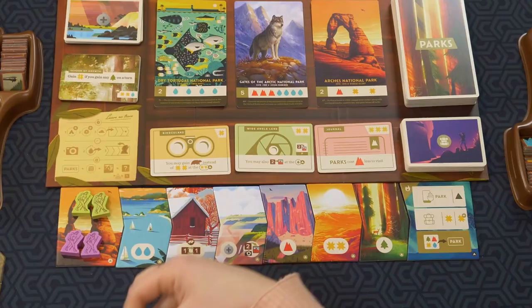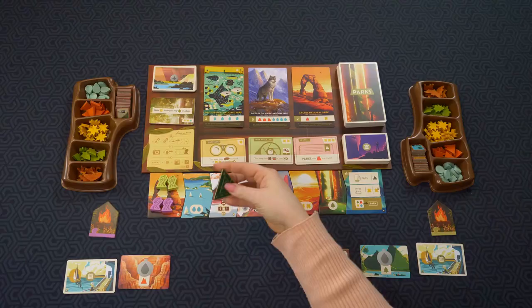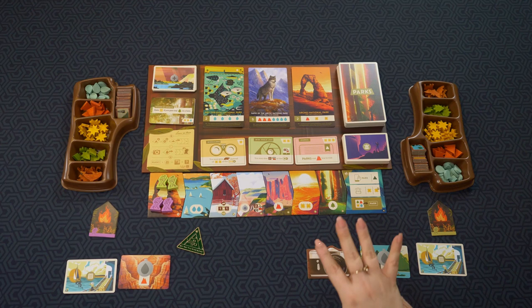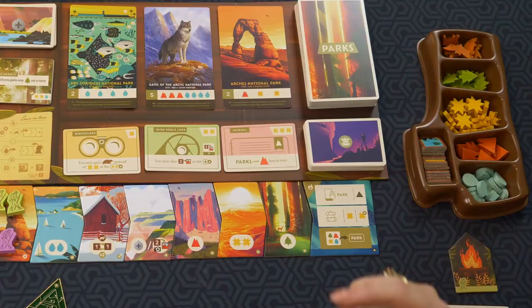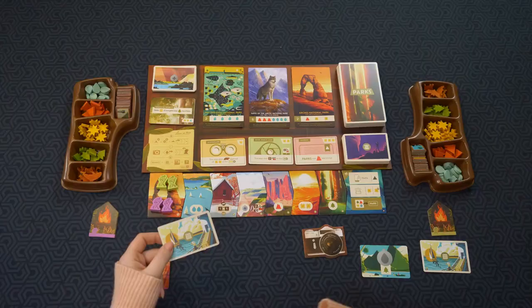My hikers are already getting ready to go. I've placed myself as first player — you get this awesome cool metal first player token. In the two-player game, the second player gets the camera. In a regular three- or four-player game, the person to the right of the first player token gets the camera to start with.